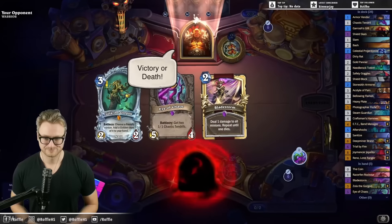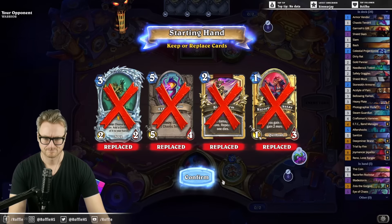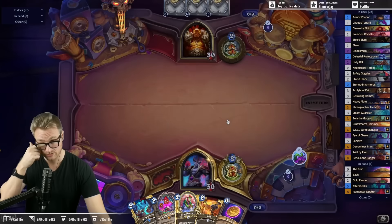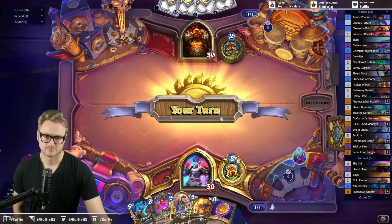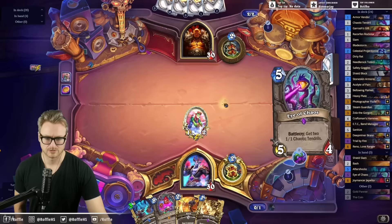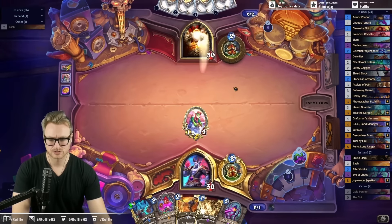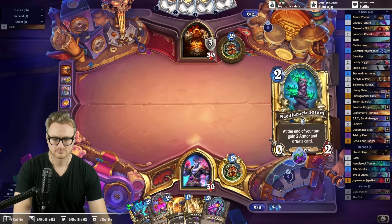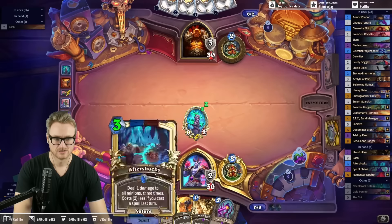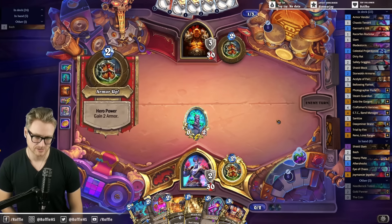We can roll high here. Let's just look hard for the Bran. Might even be worth coining a panner, but... let's go for it. That does mean we can't coin the Bran, but it makes it more likely that we get to the Bran. Unfortunate. Would it ever be Bran on curve into playing 4, high roll 10... I'm dead if I play Bran — I didn't play Bran because I was dead on board.